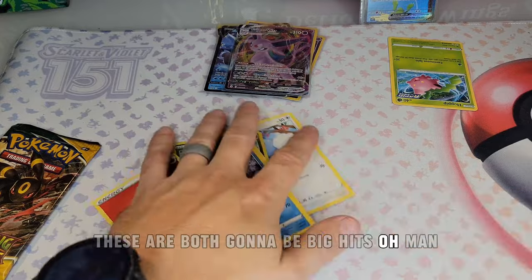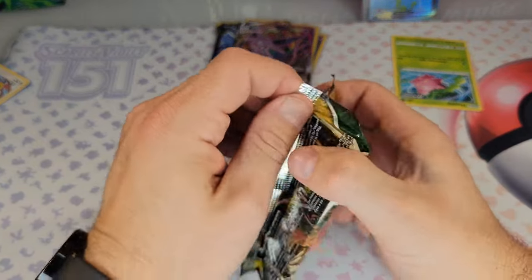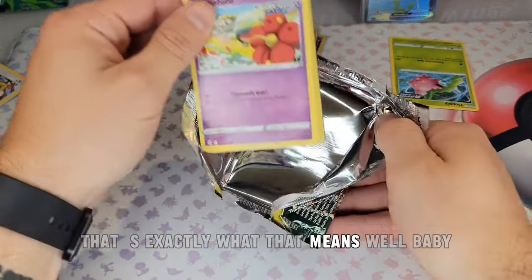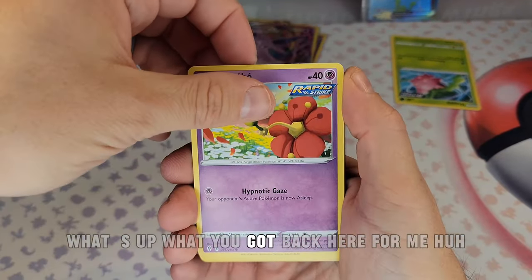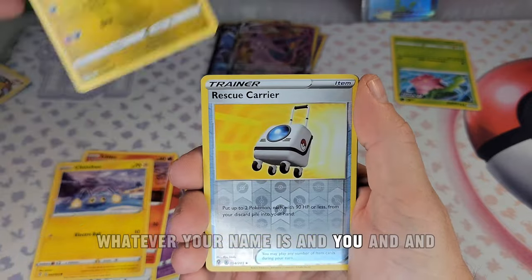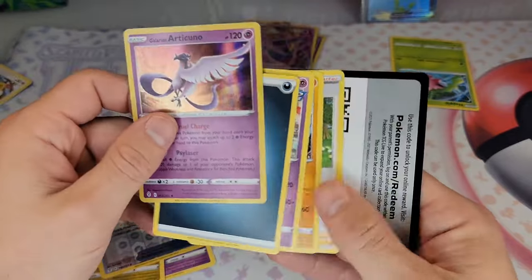Oh man, that's a cool hit — freak yeah, that feels good! Last pack — that one's hard to open, which means there's something good inside. What you got back there? Swalot, Lilio, Chinchu — and not a big hit to end it, but that's okay.